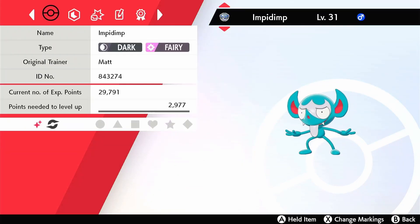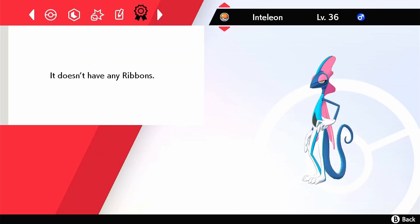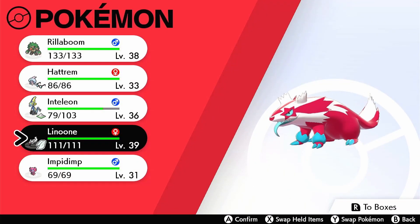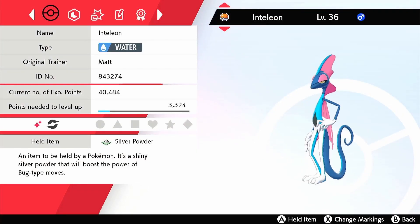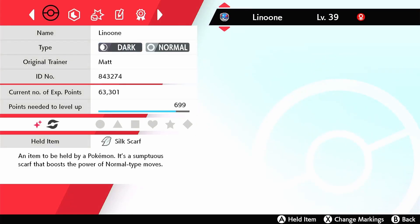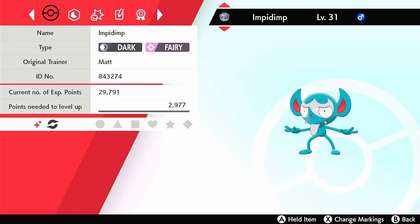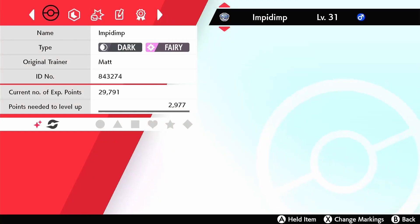It doesn't have any ribbons. Does it have any markings? I don't think it does. I don't actually know how the markings work in this game. But yeah, that is the fourth member of the dream team — so we obviously got our Sobble from Masuda Method, shiny Inteleon. We've also got a shiny Hitmonlee, and the shiny Galarian Linoone which I need to figure out how to evolve. And then we've got shiny Impidimp. I don't think it has an L-dime either.